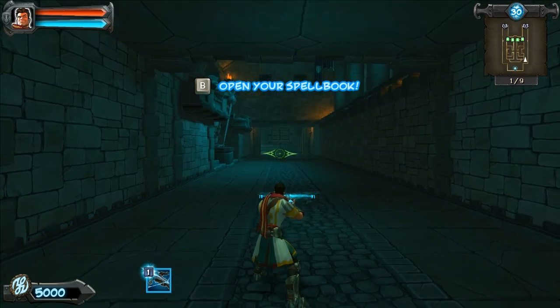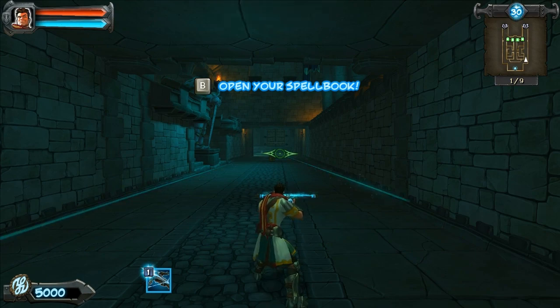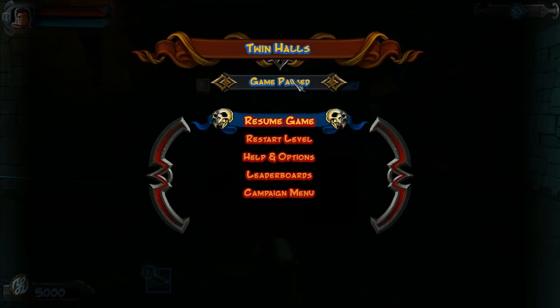Welcome everyone, this is Gabestead, and we're taking a look at the seventh episode of our Orcs Must Die walkthrough. This is the Twin Halls mission.